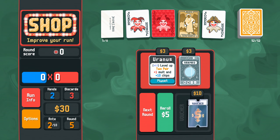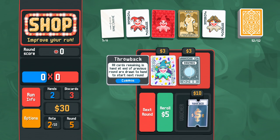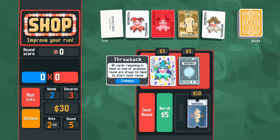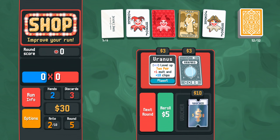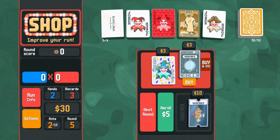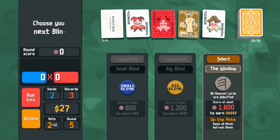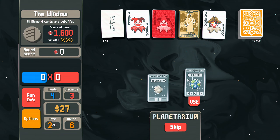Some obscure piece of poker trivia is telling me that there used to be a hand you could play — two, four, six, eight, ten — as a valid hand in like ye olde poker days, at least in some variant. I wonder if that's a secret. Probably not. Level up two pair — sure. All diamond cards are debuffed. That's fine. Pair or full house — I'll take the full house.